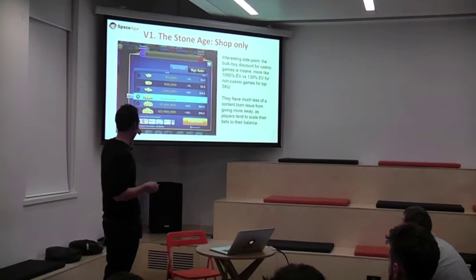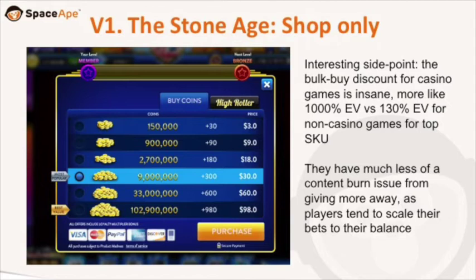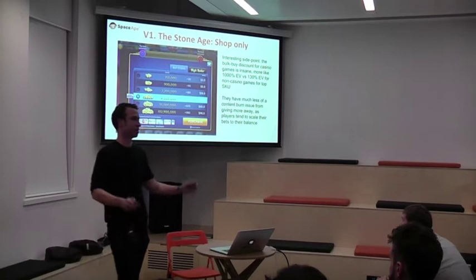I used to work for a company called Plumby who did slot machines. Slot machines have a crazy high bulk buy discount. The bottom price point is $3 and you get 150,000 coins; if you buy the top one, it's $100 and you get 100 million coins — one hell of a bulk discount. Casinos have a big advantage though, because people tend to bet proportionally to their balance — about 2-3% per spin. So they can afford to be really generous. If we offered this kind of generosity in our games, we'd burn all the content at once and it would be a disaster.